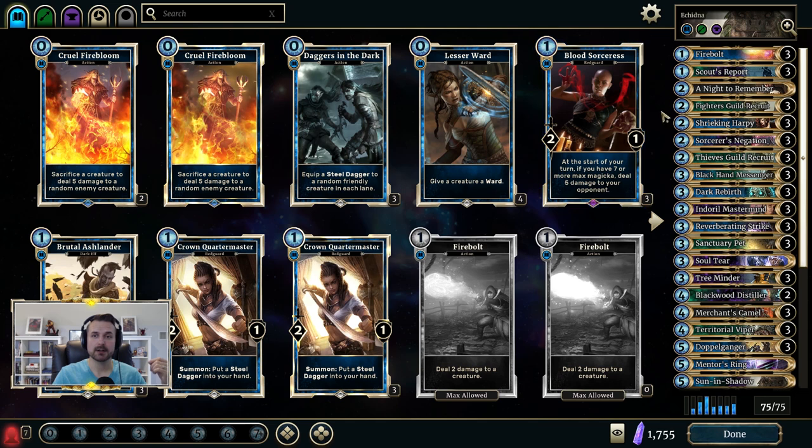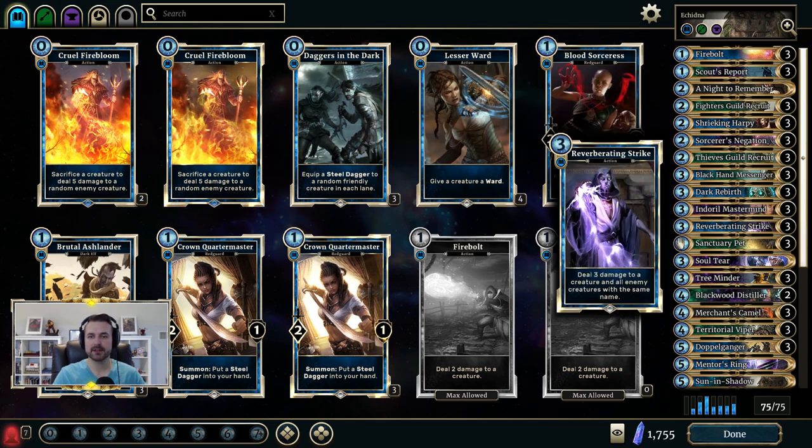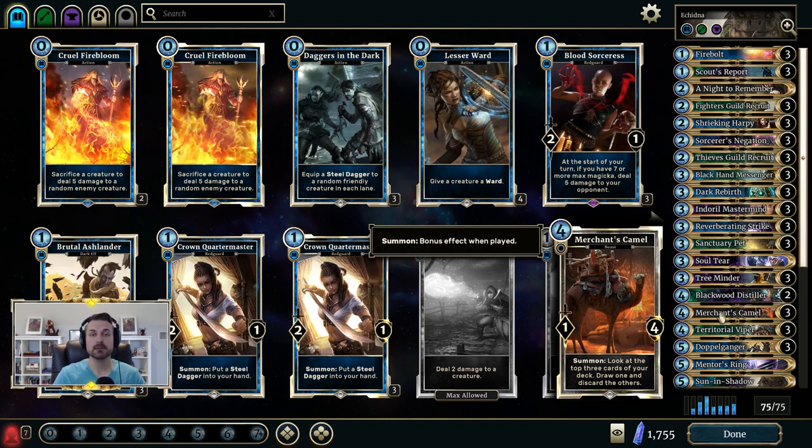Similarly, there are cards like Scout's Report, Thieves Guild Recruit, and Doral Mastermind, and down here Merchant's Camel. These help you dig through your deck so that you can find your combo pieces.